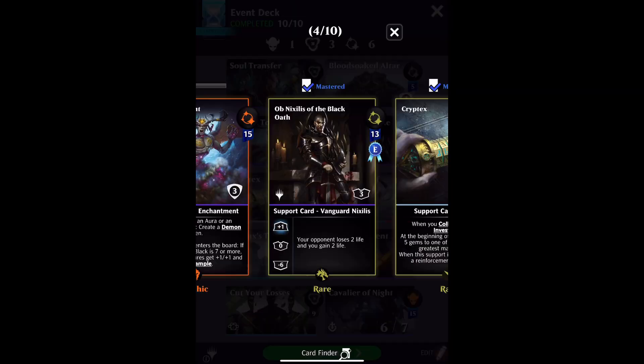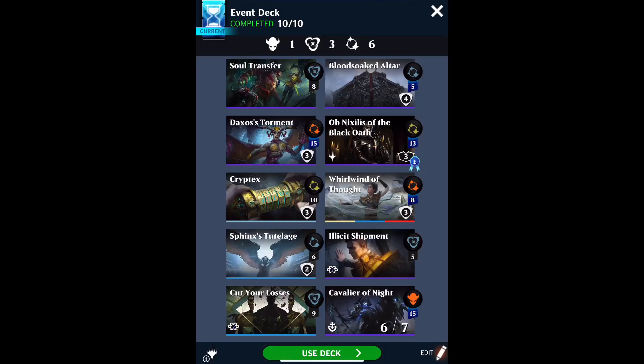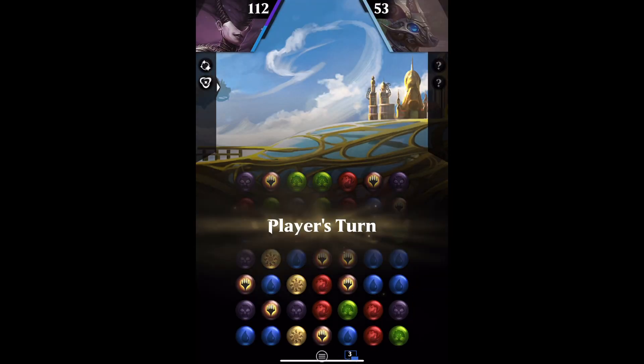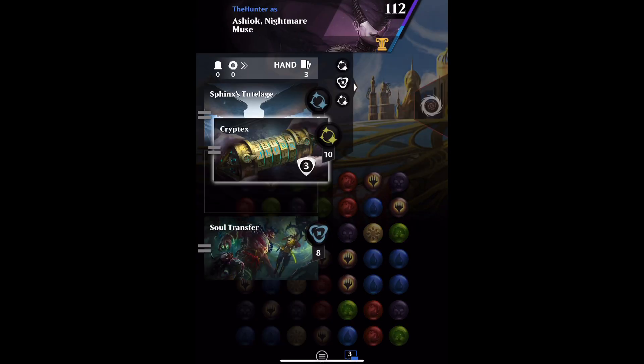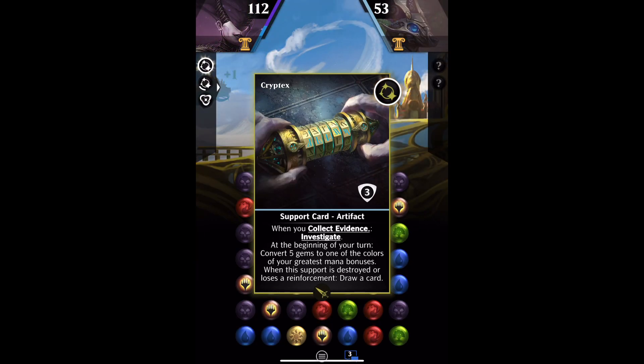And the other one has a bit of a bite in the tail — Obnixilis of the Black Oath Vanguard has: create a demon token, you lose 10 life. But that's a minus 6 ability and it only has 3 shields, so we need to spend some time getting some stuff on the board here.